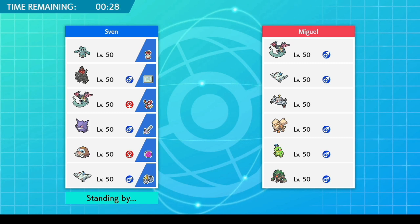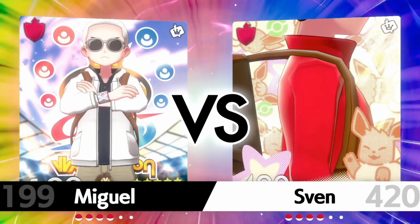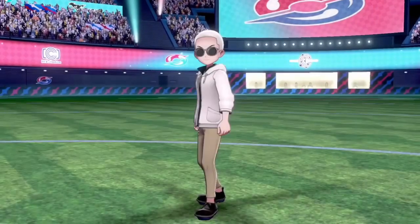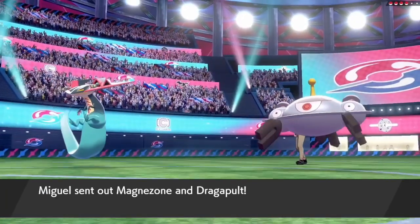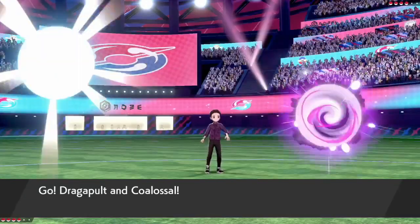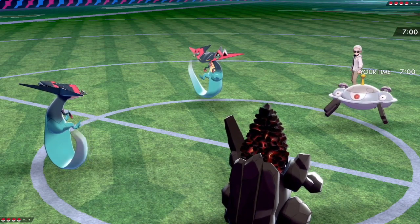But that would still be risking a speed tie — if you lose that speed tie, then the Coalossal hasn't taken any damage and would just activate its Weakness Policy with Steam Engine going as well. So it's going to be quite awkward. Whether Alexander still sticks with the same strategy, whether Polytoed is going to be led this time — it's going to be interesting. There almost certainly has to be some form of lead change, but instead he thinks the play is Magnozone paired with Dragapult, going once again into Dragapult and Coalossal from Alexander's side.